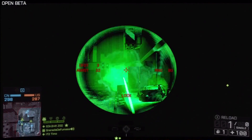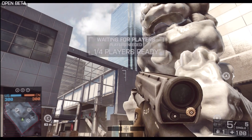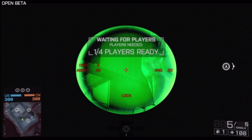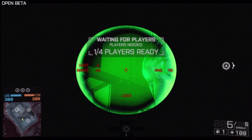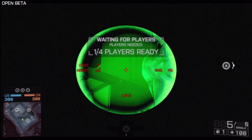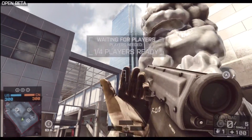The whole idea of the airburst launcher is that the grenades explode above the target. The easiest way to explain this: if there's somebody up on that roof over there and you want to take them out, if you aim slightly under the edge of the roof, you'll see that the range indicator on the right says 36 meters and the airburst indicator on the left says 39 meters. So basically the grenades are going to explode 39 meters away — it doesn't matter if it hits the wall or not.